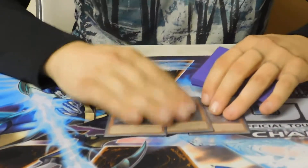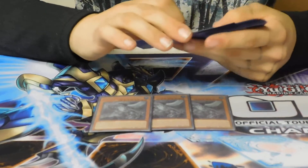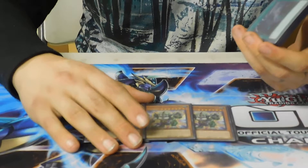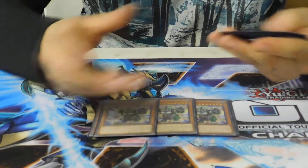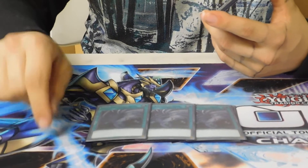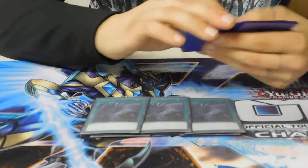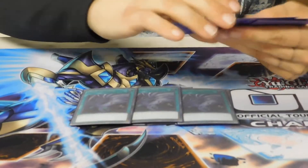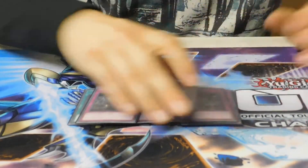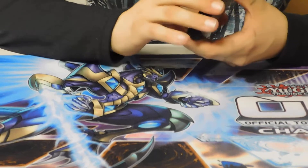Onto the side deck: three Kaiju for Salamangreat, since you can Kaiju their Link too — also good for Sky Striker and any rogue deck. Thunder Dragons is also good to Kaiju the Colossus. Prank-Kids Dropsies — I sided this in going second every single game against everything, it was really good. Twin Twisters against Salamangreat, Altergeist, Sky Striker, and any backrow deck. Three Gozen Match for Altergeist, Sky Striker, and other rogue decks. And three Evenly Matched. Pretty simple and straight to the point — I can't think of anything I needed to side.